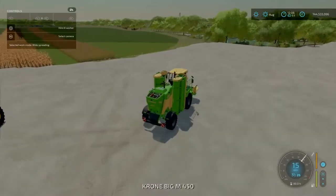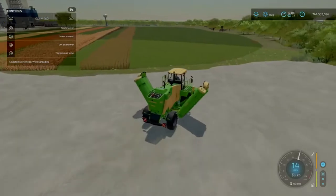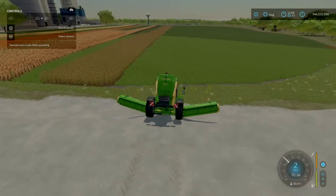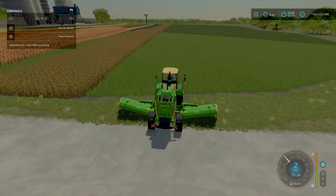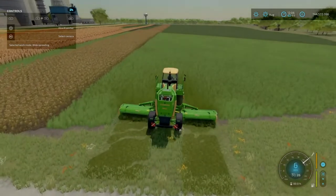Just for this video, we're going to use the Chrome Big M. We're going to open the Help Menu, unfold the mower, position ourselves, then lower it - and this will lower it all. Now we are producing a swath.